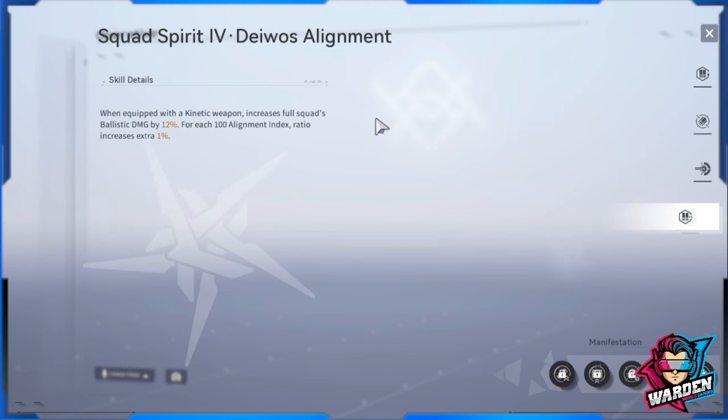The ultimate will be the last priority when building her. As for her Davus alignment — Spirit Squad Spirit 4 — when equipped with a kinetic weapon it increases the full squad's ballistic damage by 12%. The scaling on alignment index is a bit small at around 1-2% given a base of 300 plus 200 alignment index. Importantly, this buff applies to the full squad's ballistic damage, not just Fenny.